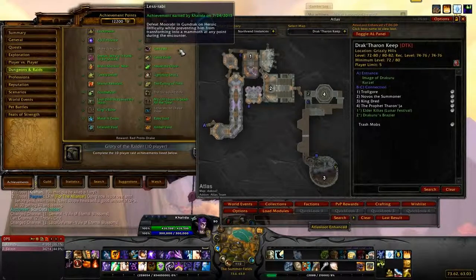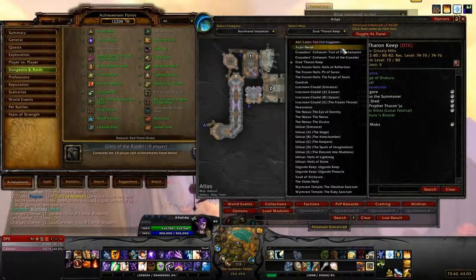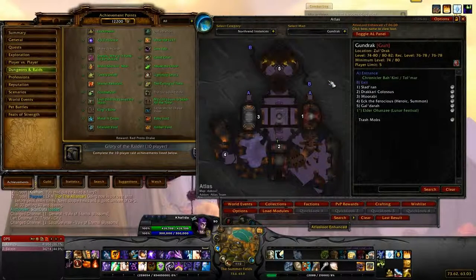The first one is Less Rabi. Gundrak is in Zuldrak in Northrend. Alliance side you enter here; Horde side you enter here — I'm assuming. You'll start with Vladron, then the Drakari Colossus, then Moorabi, then come around to Eck, and then Gal'darah. For Less Rabi you're fighting Moorabi.